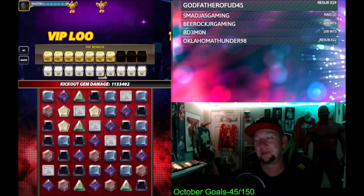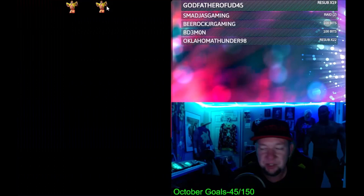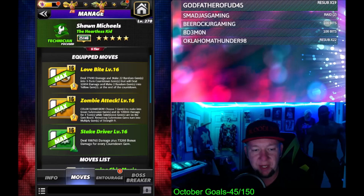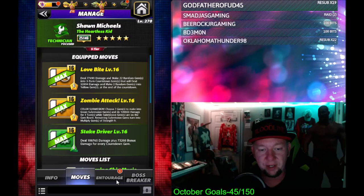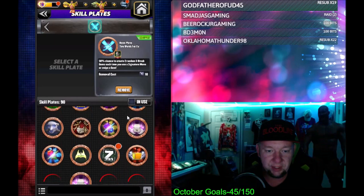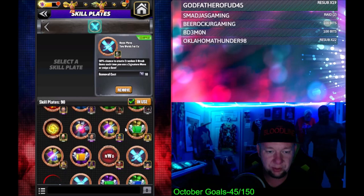We'll go back and I'll show you the other move we didn't use. The second move set also includes the Stake Driver — a four-star move. The Stake Driver is eight-charge, deal 108,000 damage plus 73,000 bonus damage for every countdown gem, so we can stack that. The color sub would fill the Stake Driver, we'd have the countdown gems for huge bonus damage, but we'd have no way to trigger the countdown gems. We'll need some gem breaks to help. Instead of using the Two Words for You plate, we could use Shock the System.